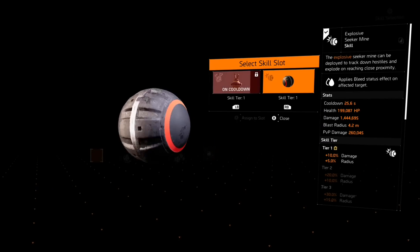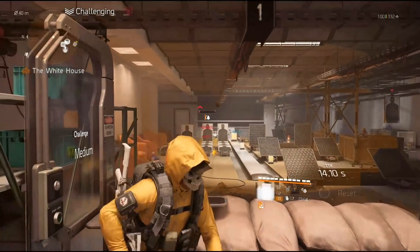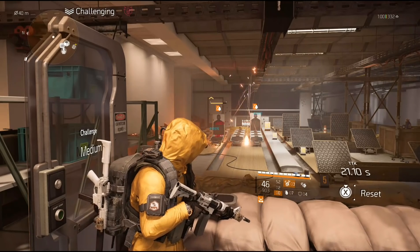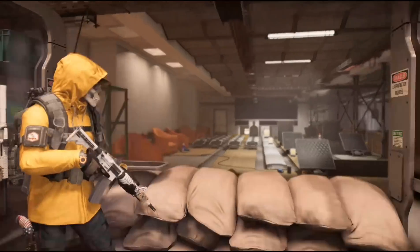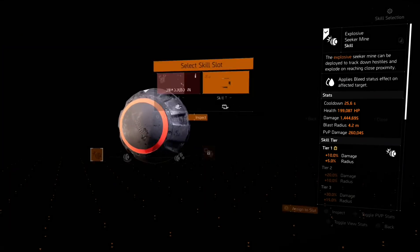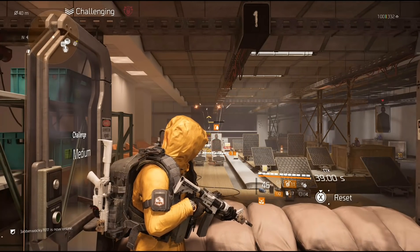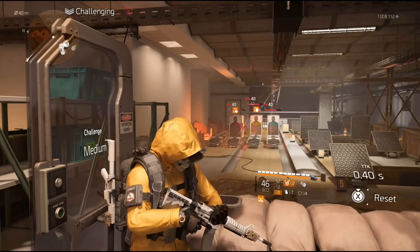Go to my secondary — LB, RB — and boom, I've got all my charges back, 13 of 13. Throwing it down to 10, 8, 6, 3 — and boom, there goes my hive. It's starting to go back on cooldown. Go back to my seekers — LB, RB — and boom, got them all back again: 13.